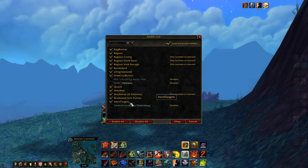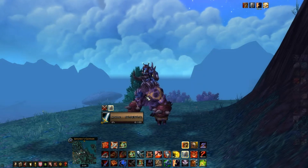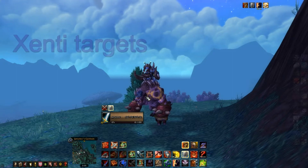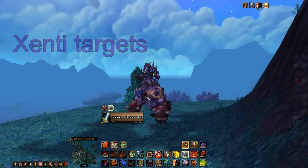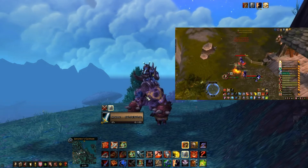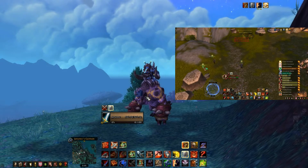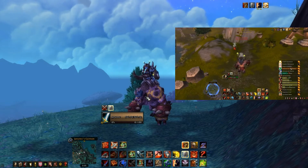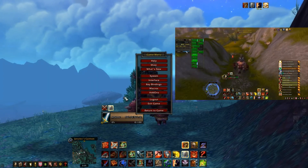Another thing is Sani Targets. As you've seen in my last couple of videos, the new BG target frames I have are Sani Targets. I like it mostly because it shows the trinkets of the enemy — whether they've used it or not — and also shows the class spec and class color health bar by default. I don't have to customize it; it just comes like that.